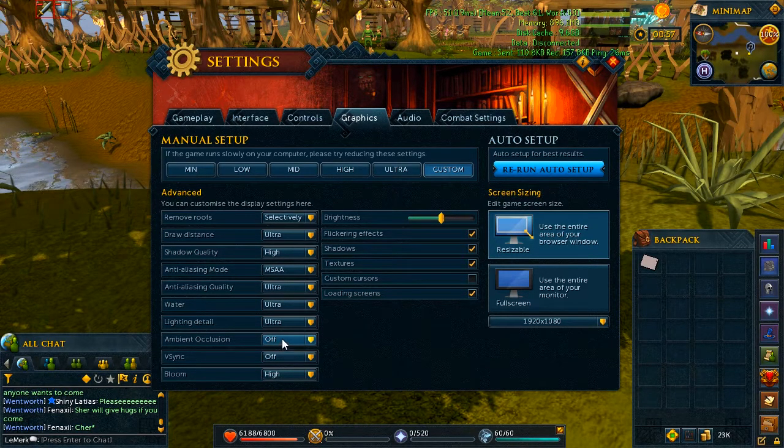I don't use ambient occlusion because it really slows down my computer and pretty much anybody's computer. What it does is add shadow to creases in in-game objects — it's kind of hard to explain because I don't know exactly how the mechanic works, but it basically gives more shadow to the game and makes things look a little bit more detailed, giving more depth.